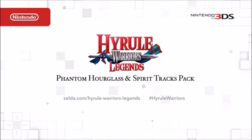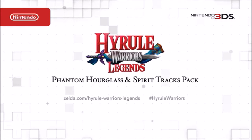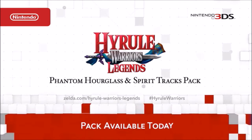Hyrule Warriors Legends DLC Pack 3, the Phantom Hourglass and Spirit Tracks Pack, will be available from the in-game extras menu as of today. Plus, a season pass for all four packs is already on sale at a discounted price.